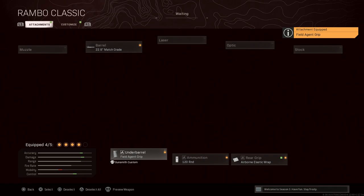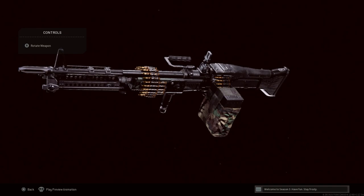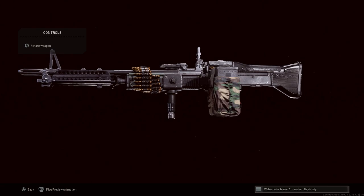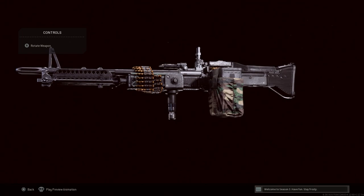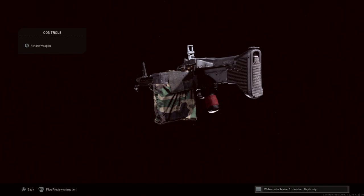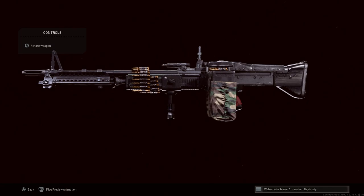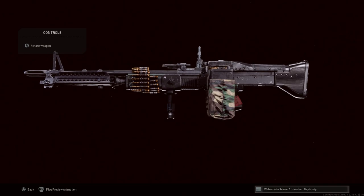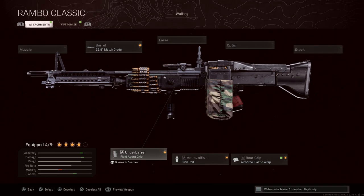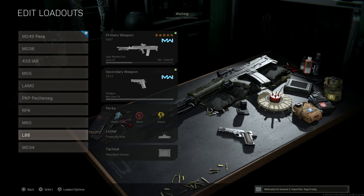For the underbarrel, another blueprint-specific option — we'll go with the field agent grip, bolted onto the handguard, giving horizontal and vertical recoil control; cons are firing movement speed and ADS speed. This is our M60 LMG. I'd really like to see the M60 E6 by US Ordnance in the game. The M60 saw all its service in the Vietnam War, later iterated as the E3 and E4, before being phased out and replaced by the M240 Bravo. It was recently readopted by the Danish military as the M60 E6.